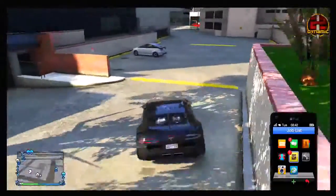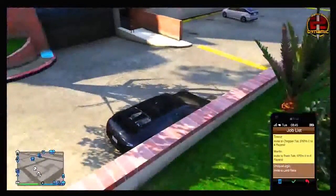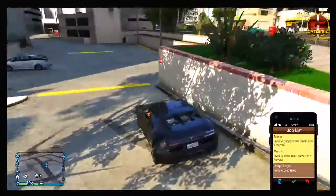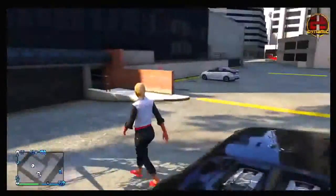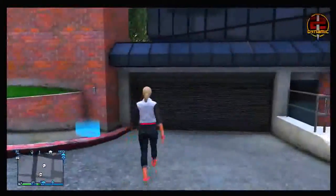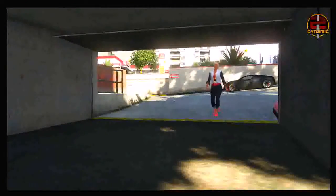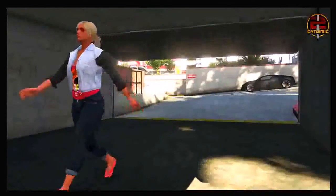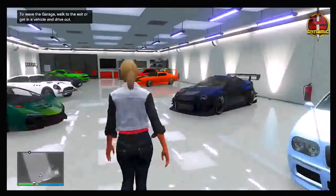If you're using the Eclipse Towers apartment, park the Adder on the road just outside of the garage. Once you've parked it, get out and walk into your garage. At the same time, you need a friend who is willing to help you, and that friend needs to be in a completely different session. Once he's in a different session, have him host a Rockstar Created race — it has to be Rockstar Created. As long as he's in a different session and invites you to that race through the phone, you're fine to go.